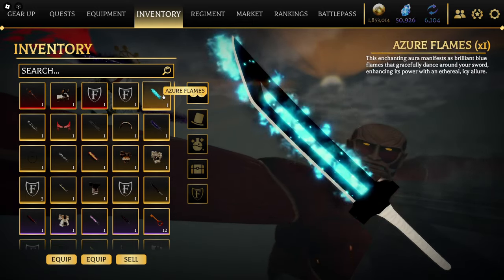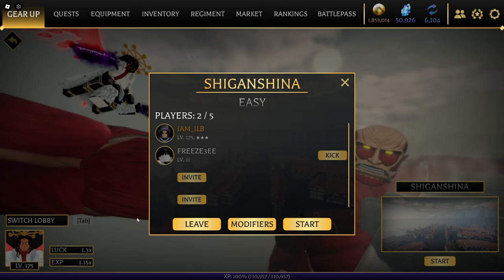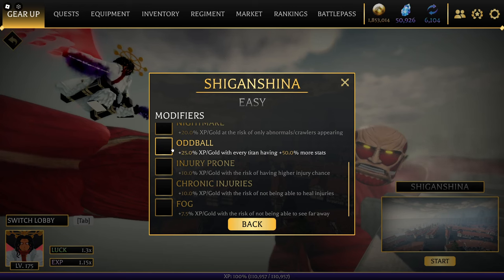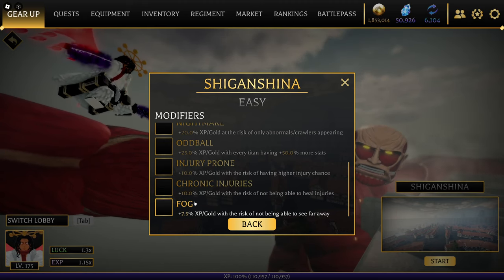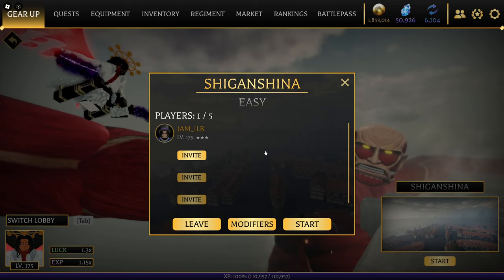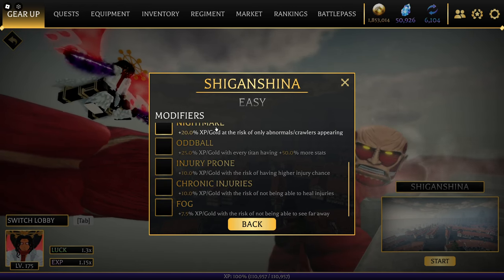When you have enough to get your gold boost, which is 14,000 gems, you have it for two hours. And within two hours you should be able to farm pretty quickly. Now that you've done that, go ahead and add your modifiers. Modifiers increase gold by 25%. The only thing I'd say: do not add oddball. You can go nightmare, injury, fog — fog doesn't really do anything — and chronic injuries, because it's not gonna be that crazy on easy mode. If you add the 50% titan stat it's gonna be hell. You can always run it with fog and injury prone.